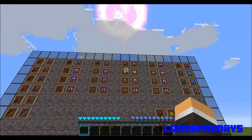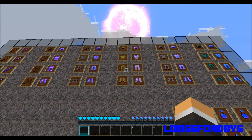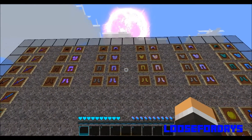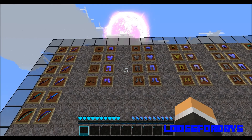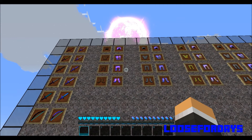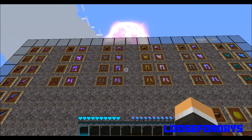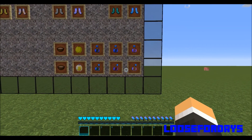Heading on over to the armor, from left to right we have the leather, chain, gold, iron, and diamond. Just like the weapons, I did a second column of what they would look like if enchanted. Basically all these PvP texture packs have default armor — they don't have any certain look to them. They mainly worry about what the swords, bows, mushroom stews, and potions look like.